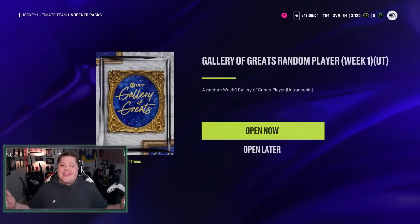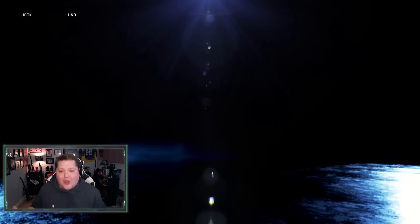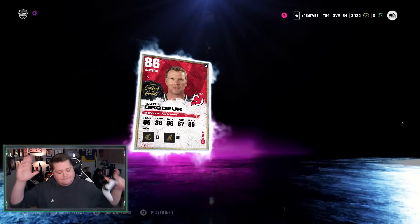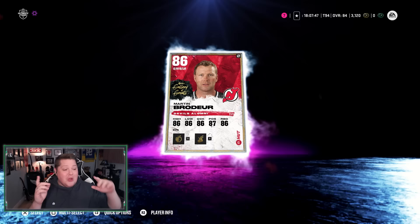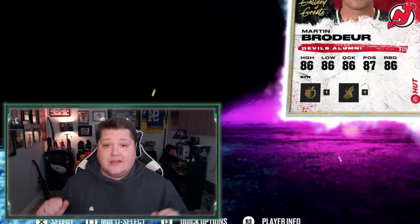Gretzky or Lemieux, baby — give me that card, please give me Gretzky or Lemieux. Don't give me the 83. Marty Brodeur 86! I'm not upset that I got an 86 overall for less than four minutes, but it could have been Gretzky or Lemieux and I got super excited when I saw the purple. Regardless, I just got 86 Brodeur super fast — let me show you how.